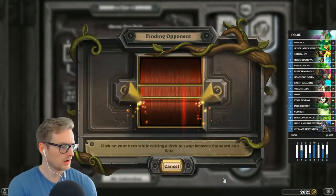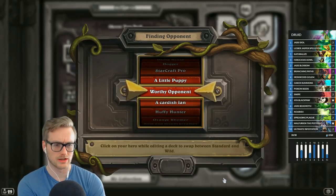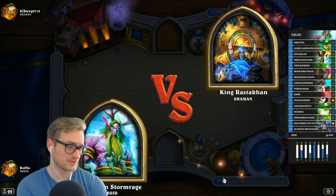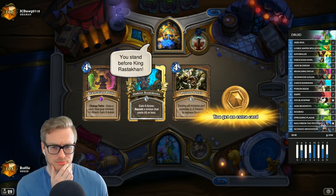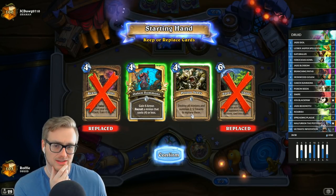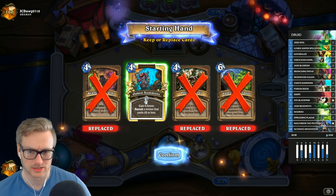Kingsbane Rogue seems all the rage at the moment, but I'm just not very good at it so I don't really want to play it on stream. Even Shaman's still strong — we just got matched against it. The poison seeds isn't unreasonable here, but I think I'd rather just fish for single target removal right now and draw into this stuff. I also need some ramp early if I want to get the Oaken Summons.